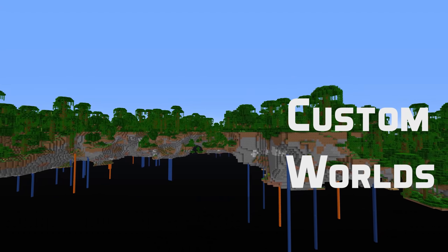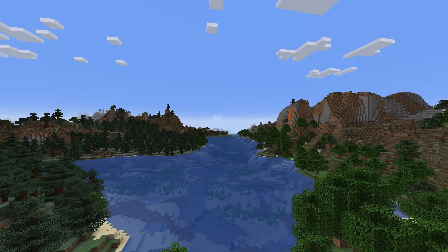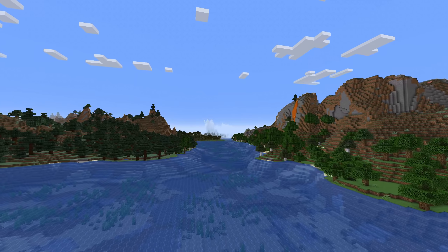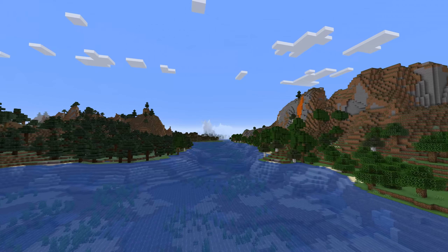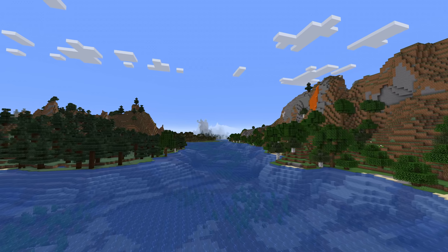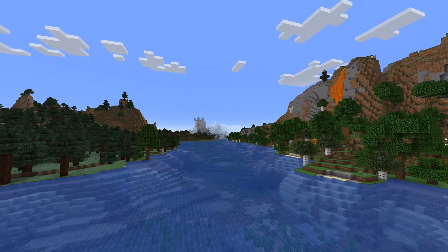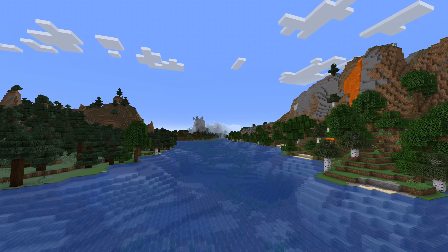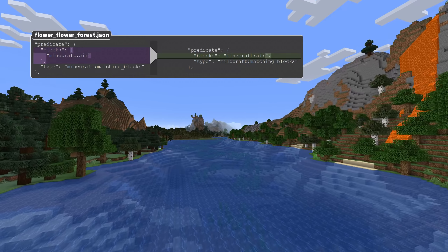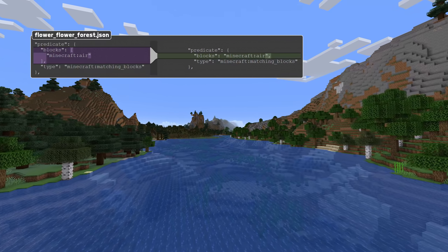Let's talk about custom worlds and start with the tag changes in custom world formats. Anything that references a tag by name now needs a hash symbol prefix. You can also write a single entry instead without a hash, or directly write a list of entries. If you name a single entry or a list of entries, you get an anonymous tag which works just like a list of entries. This new format is now used for several block lists which are now block tags: can_be_placed_on in glow lichen feature configurations, valid_blocks in spring feature configurations, and the blocks field in the matching blocks block predicate.